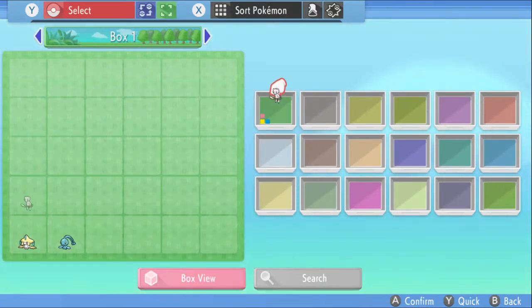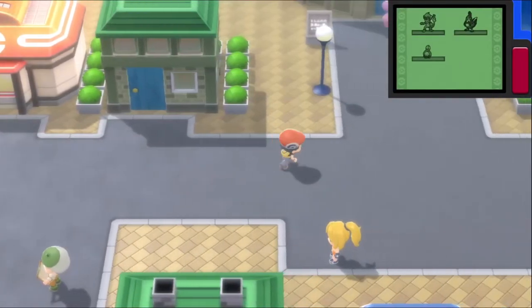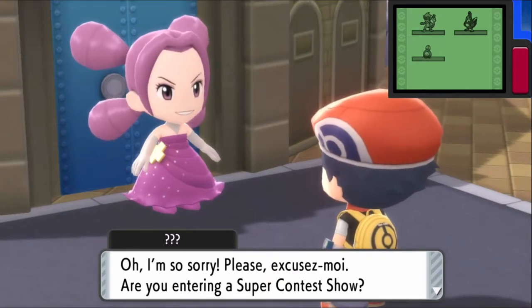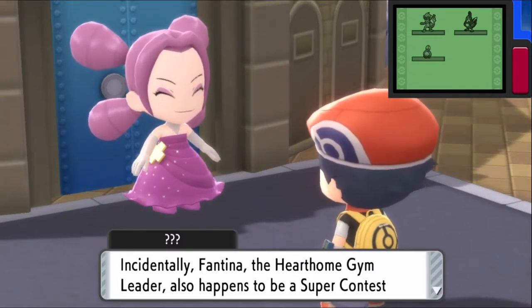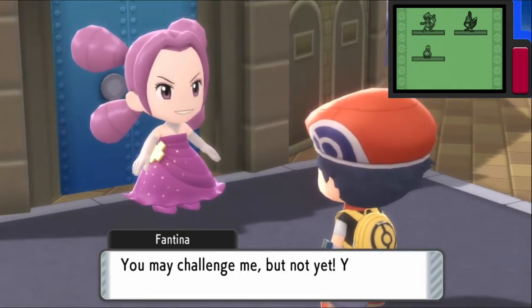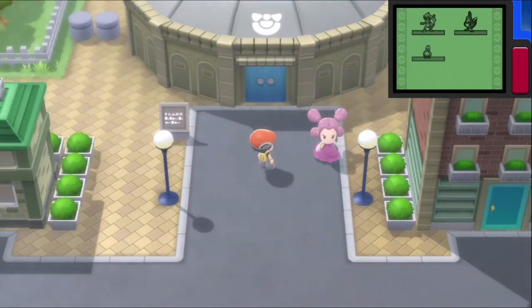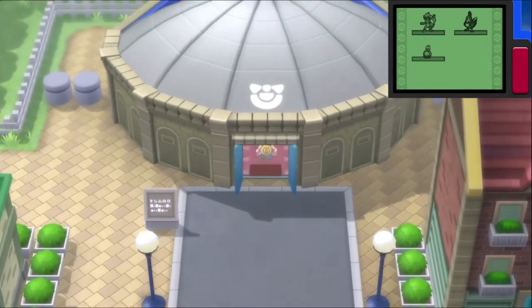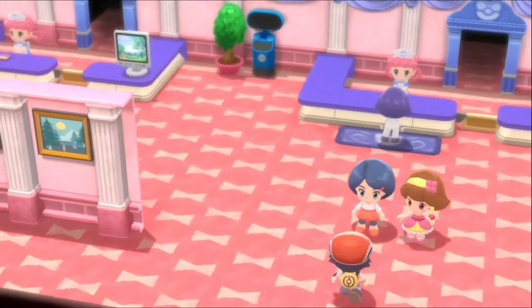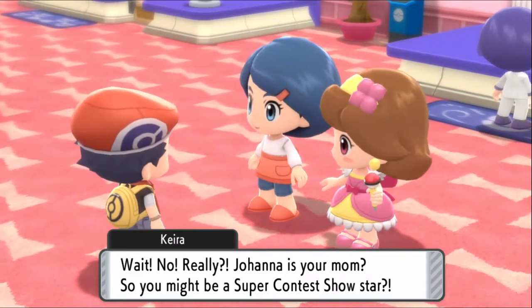He's going to challenge the Veil Stone gym next. But I tried the gym already and couldn't challenge it. Maybe the cosmetics shop doesn't have a sign — which would be weird. There's a church building I might check next. We have Amity Square — maybe that's where it is.